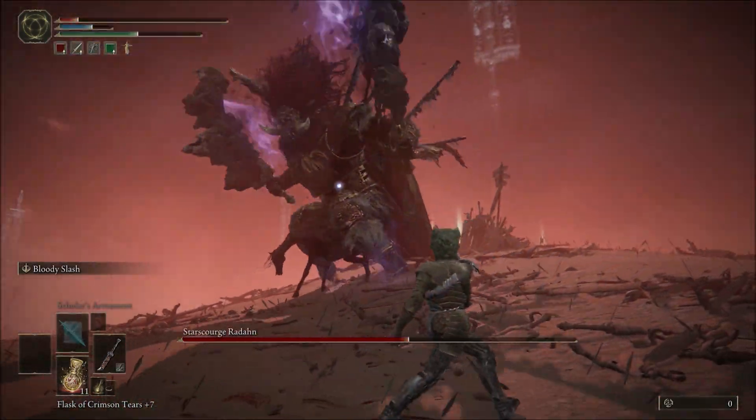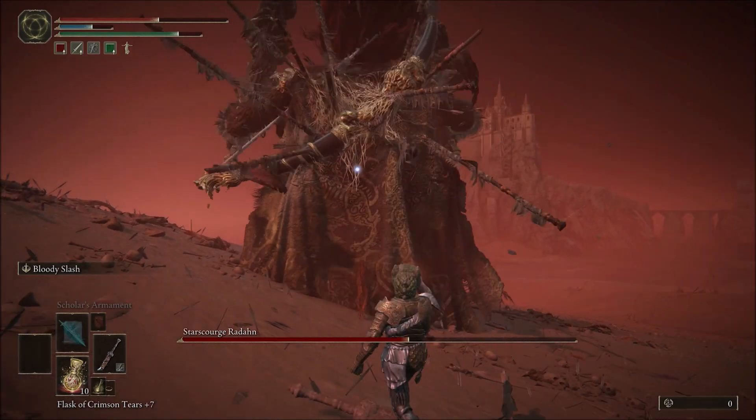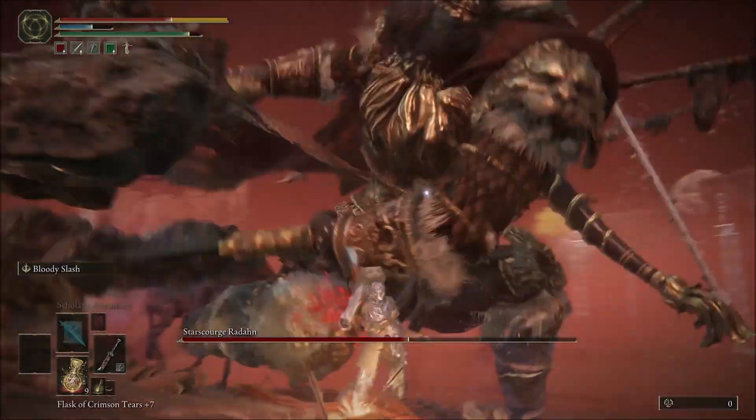So when he gets the purple swords, you've got to watch out for this pull. You can get caught by it, but you've just got to be quick and get behind him. And just watch out for that shockwave — even if you're behind him, if you're too close you'll still get hit by it. So you want to kind of hang out in the back, wait for him to do it, and then move in.